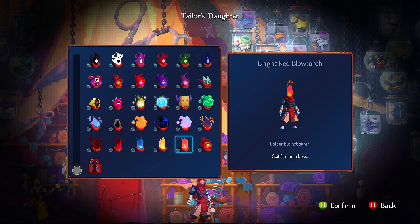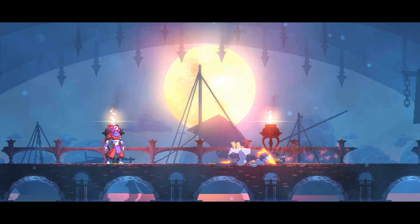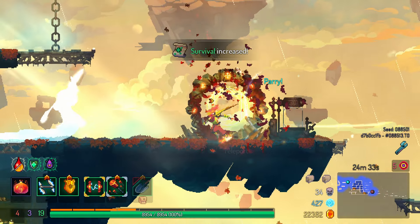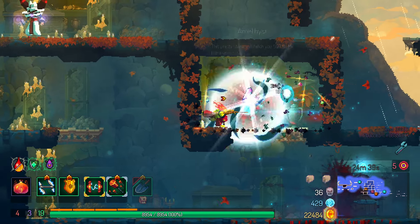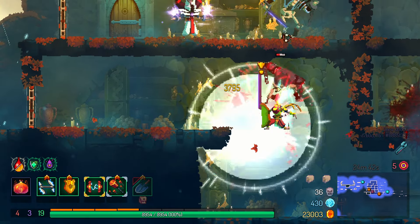The Bright Red Blowtorch: it's like the Blowtorch, but bright and red. Kill a boss with Fireblast to get this one. Surprising to see something that requires a specific weapon — and Fireblast is not at all a bad weapon, so just take it over to the Concierge for a quick unlock. I'm going to split the difference between the Dark Blowtorch and the regular Blowtorch on this one and say 7 out of 10.